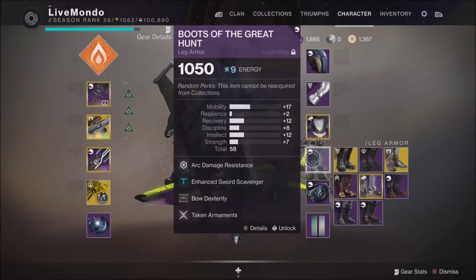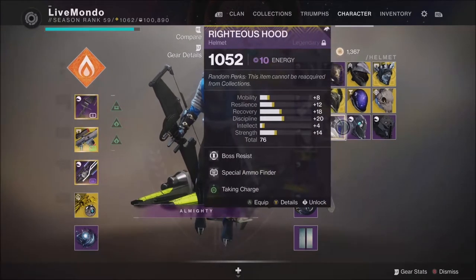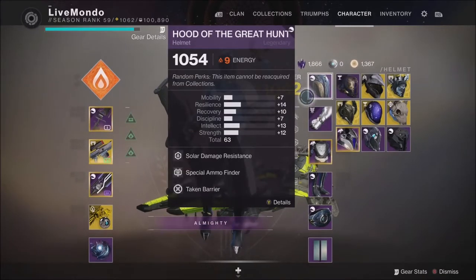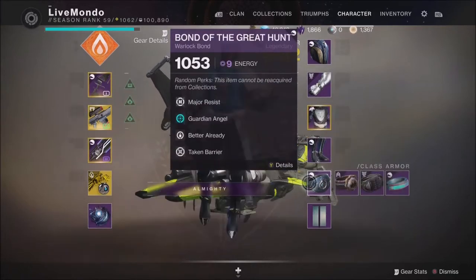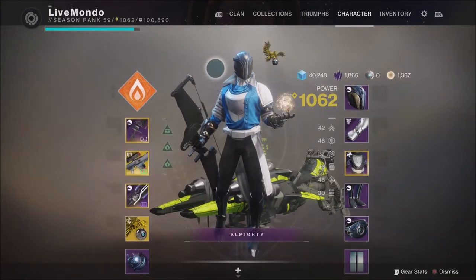I've got Solar Major and Minor Resists, and Concussive Dampener, which helps when there's fire on the floor — I won't take as much area of effect damage. And that's basically the character setup.